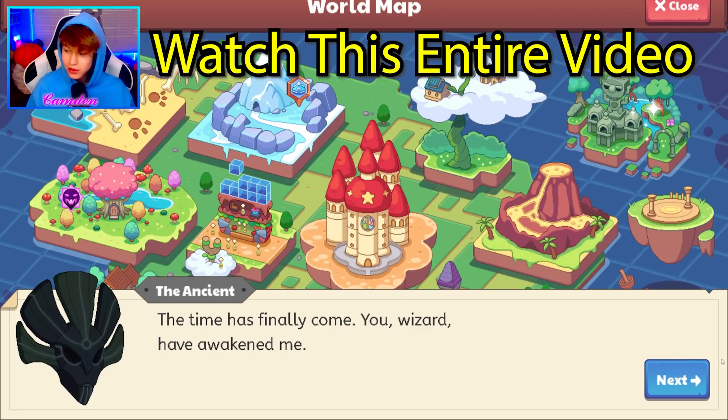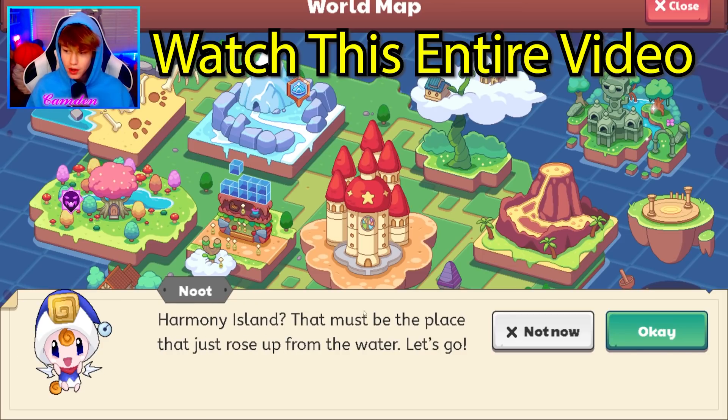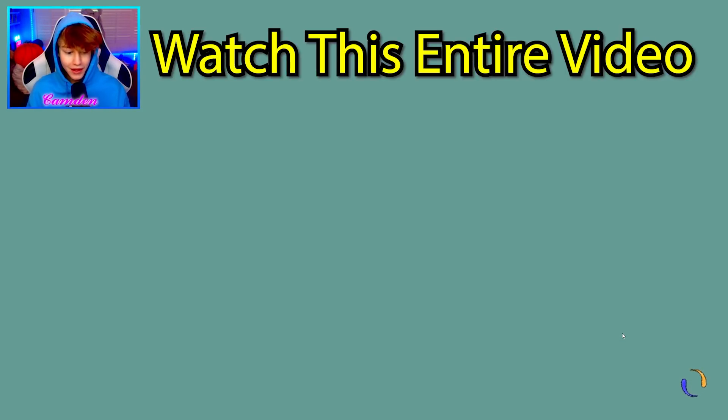The time has finally come. You wizard have awakened me. Find me on Harmony Island. I sense great potential with you. Harmony Island — that must be a place that just rose up from the water. Let's go guys.